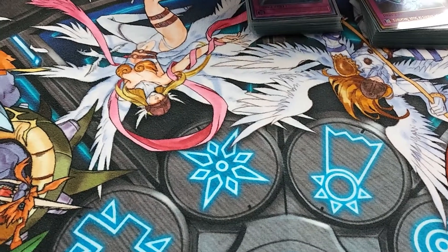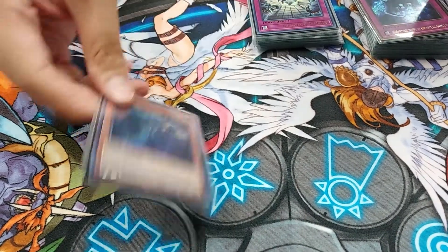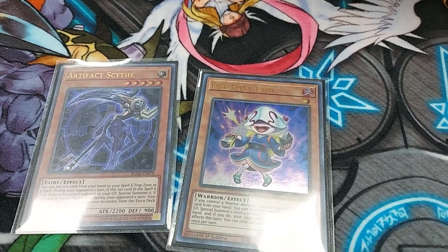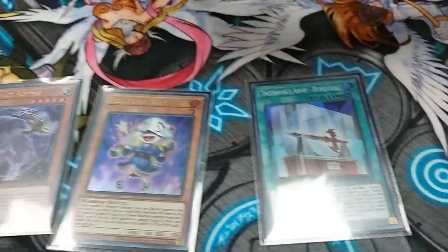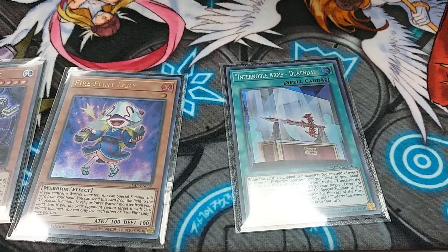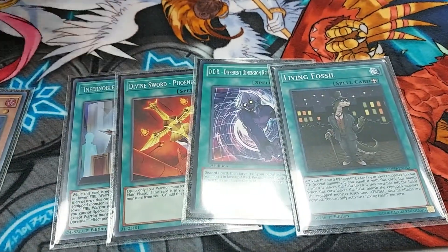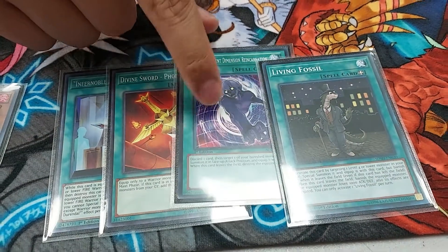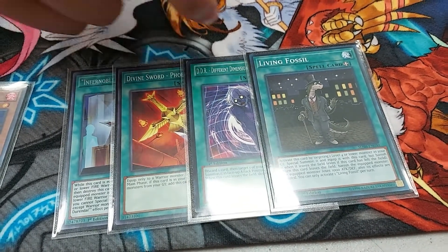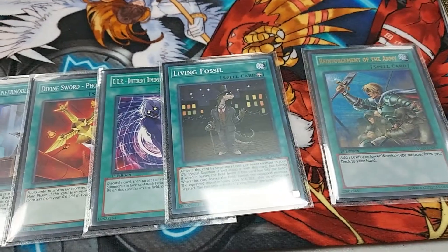It's a going first deck, but it's very, very bad going second - against locks especially. So I put those in to be able to go second. The rest are just one-offs needed for the engine. Scythe for the Scythe Lock. Fire Flint is very important. Durandal - these are the equip spells I'm sending with Isolde. If I draw Durandal, I can just play it, search Fire Flint Lady, special summon her if I have a warrior, and she turns into Isolde for me. Phoenix Blade just for card advantage. DDR is insane - I banished Torn Scales and brought it back with DDR, used its effect, then sent it for Cherubini. Living Fossil because it's Living Fossil. And Rota because it's a Warrior deck. That's the 60.